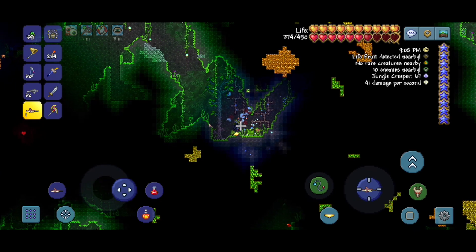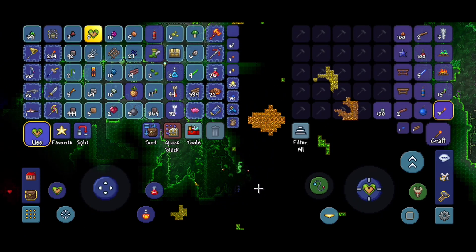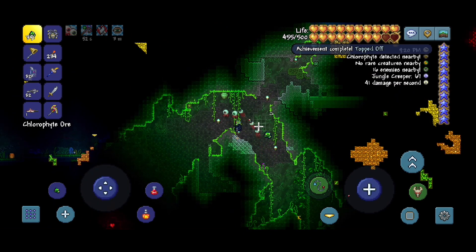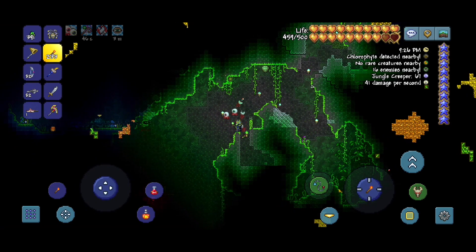This is our last life fruit we need. Now we can use them to have 500 health. There we go. Nice. We almost have 400 chlorophyte — I'm gonna keep on mining and then we'll make the Turtle Armor.